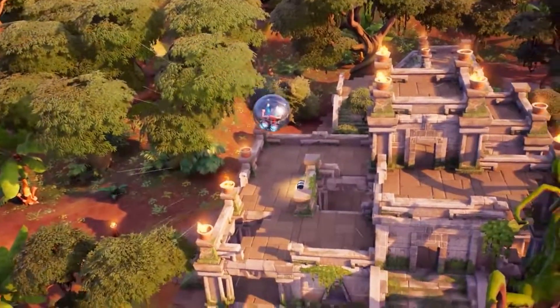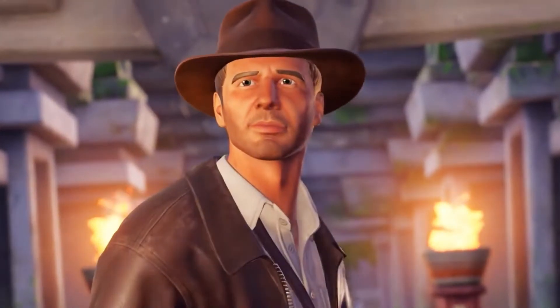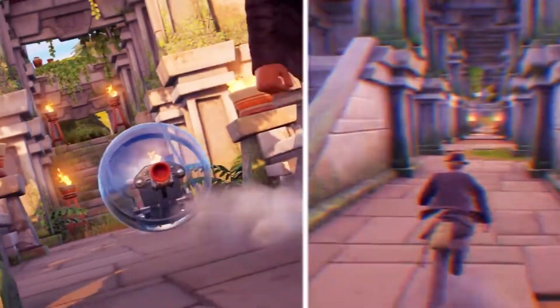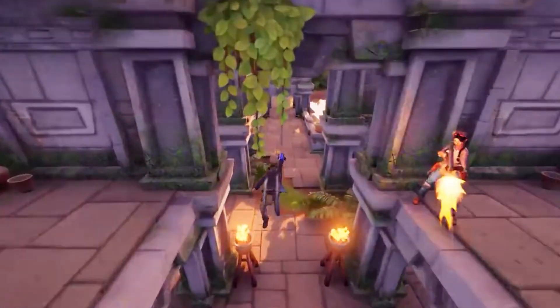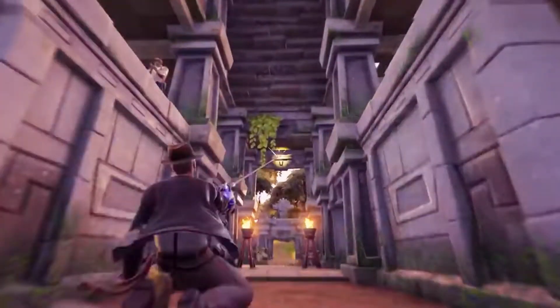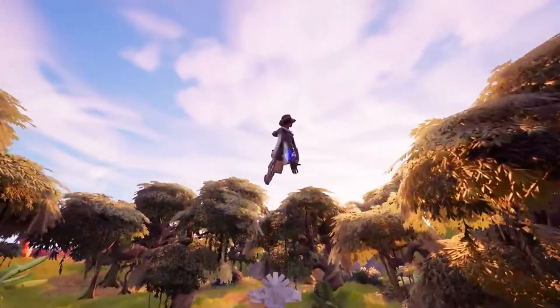Moving along, we have Indiana Jones finally joining this new season. As a temporary replacement for Spider-Man mythics, we now have this grappling hook that allows you to swing from place to place. It doesn't seem to move your character in the versatile way that the Spider-Man gloves do — it's very stiff and rigid, a bit linear — but these should be fun to use nonetheless.